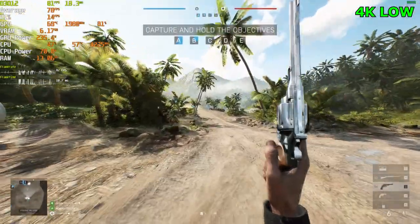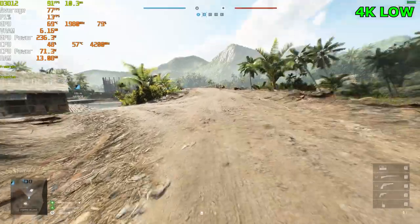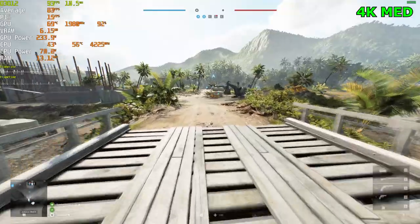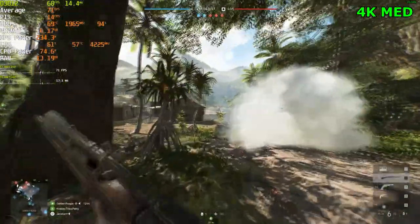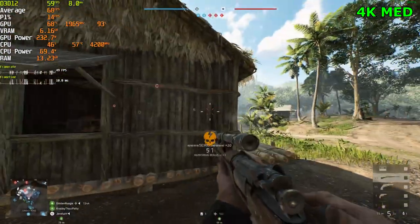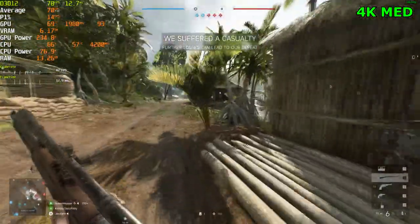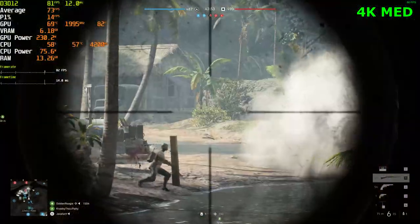That was a laggy start — games are usually very steady when you jump in. GPU power is at 240 watts. It's kind of unplayable — it's way too jumpy. Hopefully it calms down. It's in fact getting worse. I don't know what's causing that. CPU is at 60% usage — this is the highest I've seen the CPU usage be in a game.